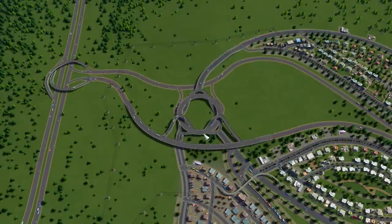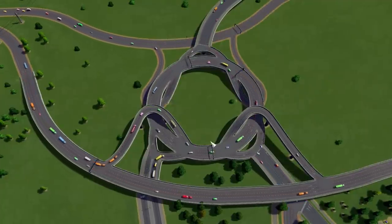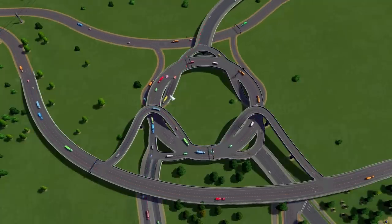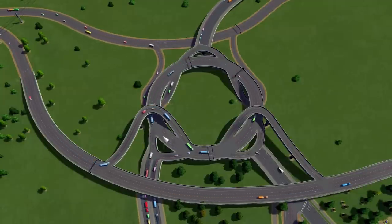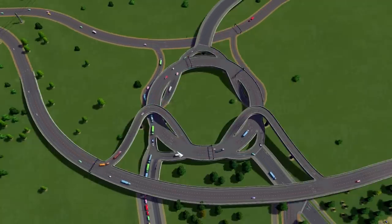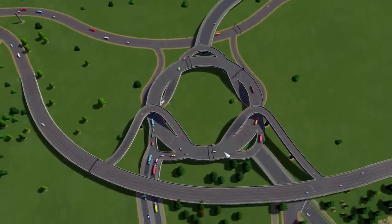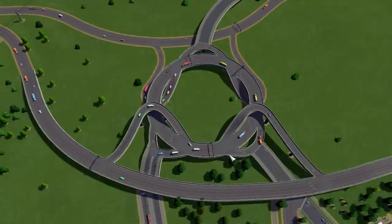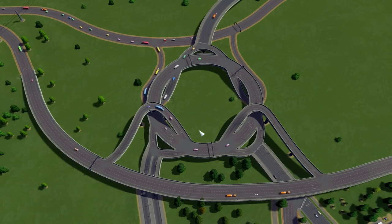We are back! Ladies and gentlemen, welcome to the probably most dangerous interchange in the world — look at this! This can only work in a computer game. But beside this, it does the thing it's supposed to do — as you can see, traffic is spreading around inside of this roundabout. I think this was not a bad decision. Oh, there's a traffic jam at that intersection down there, but beside that, look at how these cars are doing their crazy maneuvers over there — pretty fun to watch!